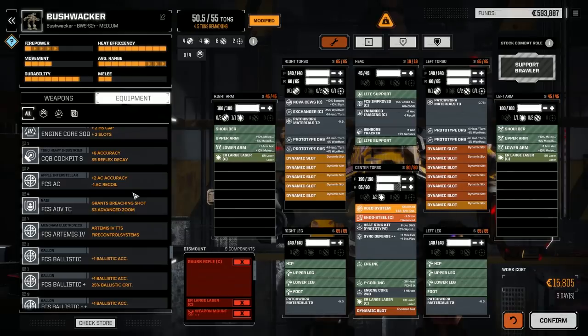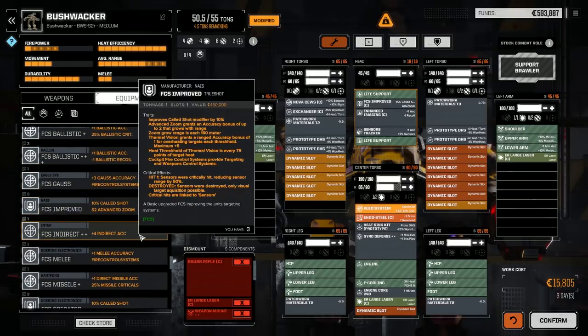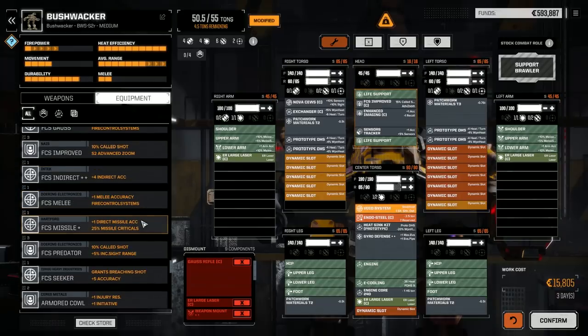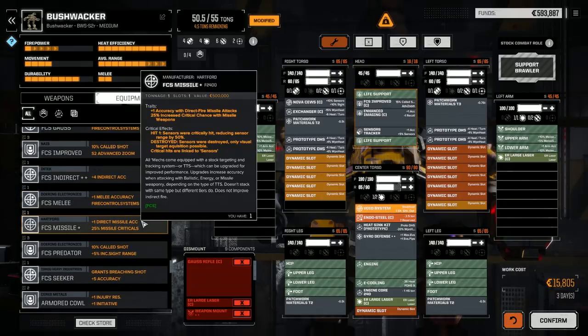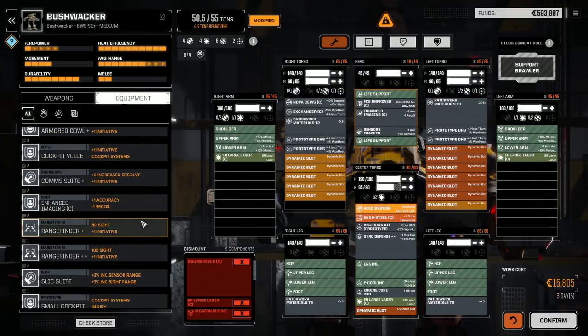If we put the command cockpit in this, we're going to lose our plus-2 to hit. However, we can throw the Artemis system in the other one and use Artemis ammo — enhanced imaging and tracker sensors means the missiles would have a way better chance to hit. Can't get any e-cooling in this guy unfortunately.